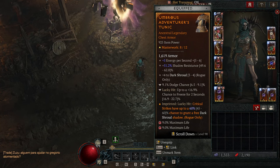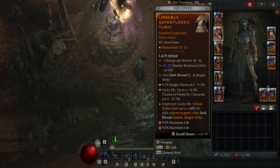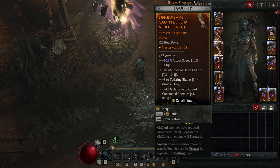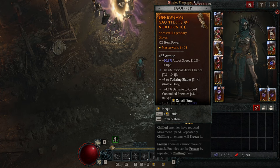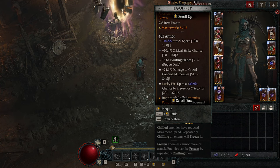Shadow resistance because I needed resistances — Dark Shroud, dodge chance, chance to freeze — great piece of gear. For the gloves you want attack speed, critical strike chance, and Twisting Blades if you can get it; if not, attack speed and critical strike chance is huge. Also, levels to abilities is gigantic — get that anytime you can. You want to make sure you roll damage to crowd-controlled enemies and one of the CCs.